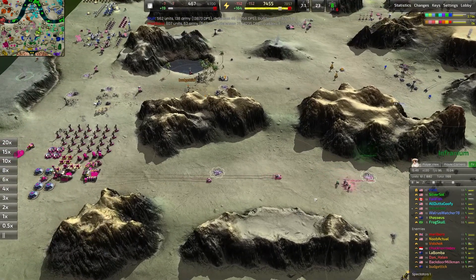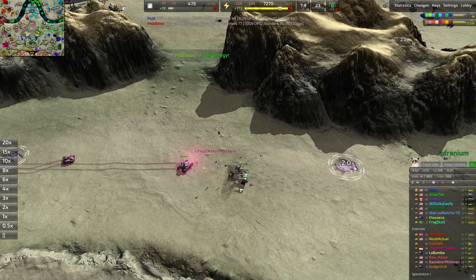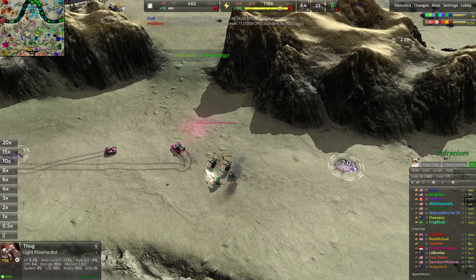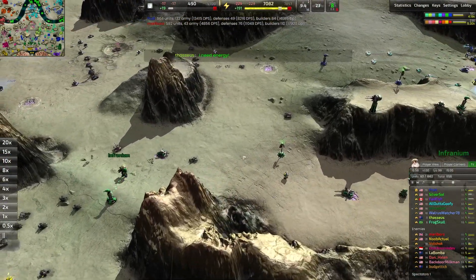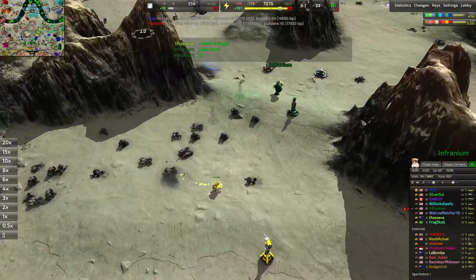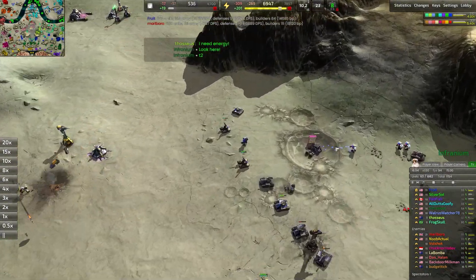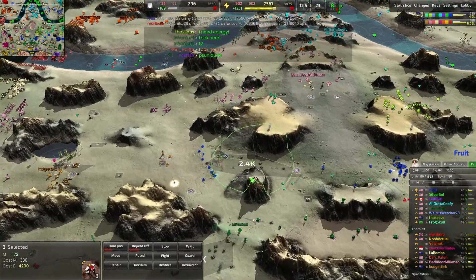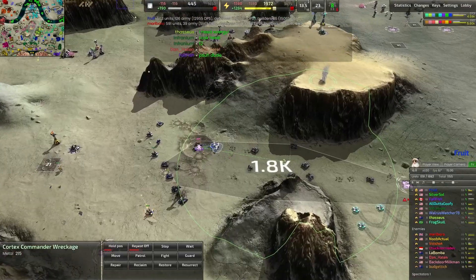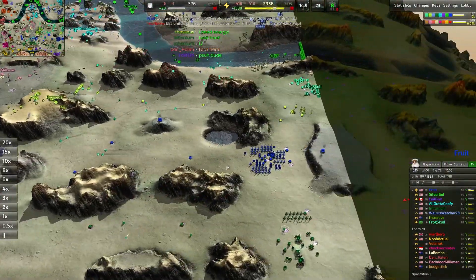T2 units are out and about now — we have a Tiger Tank pushing forward. Tiger Tank easily beats this many Thugs and a Rocketeer. Fruit is pushing forward and we are reclaiming the Commander on the front line — that is very, very nice to see. Overall, there's actually tons of metal left over here but most of it is that Commander, so eating that up off the front line is going to be really, really important.